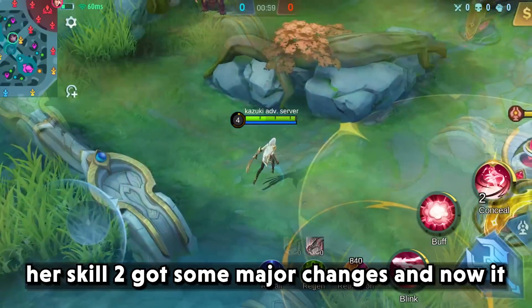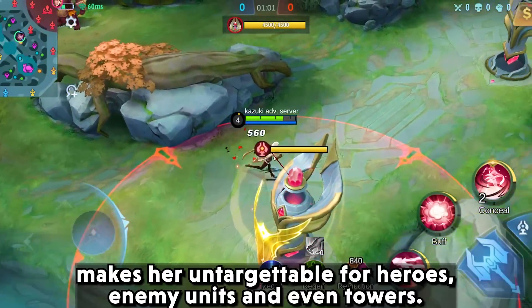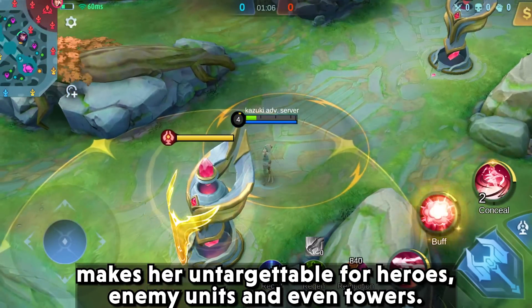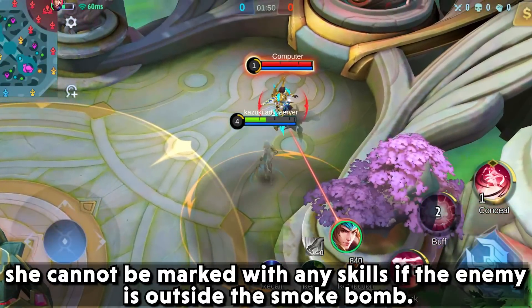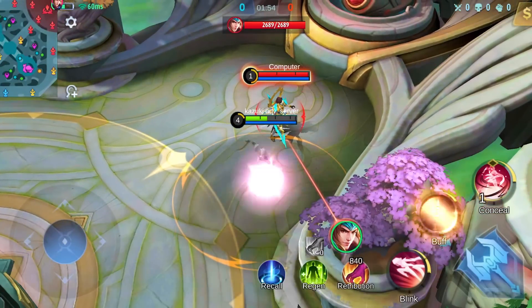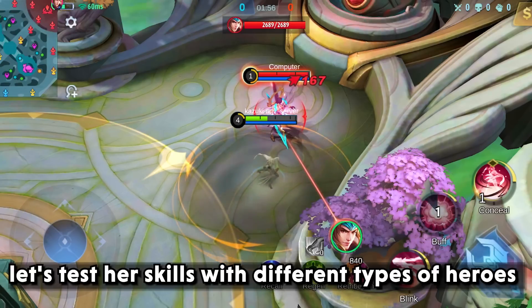Her skill two has some major changes and now it makes her untargetable for heroes, enemy units, and even towers. She cannot be marked with any skills if the enemy is outside the smoke bomb. Let's test her skills with different types of heroes.